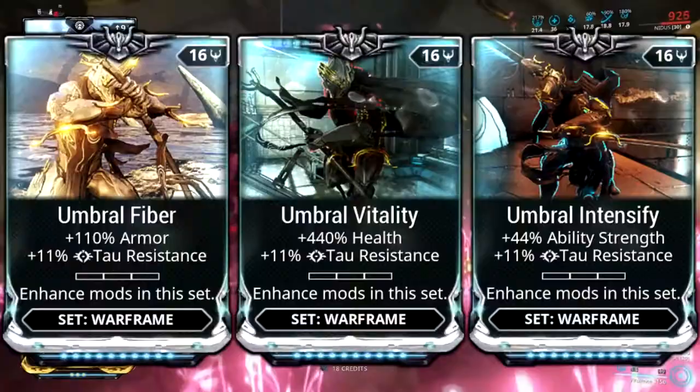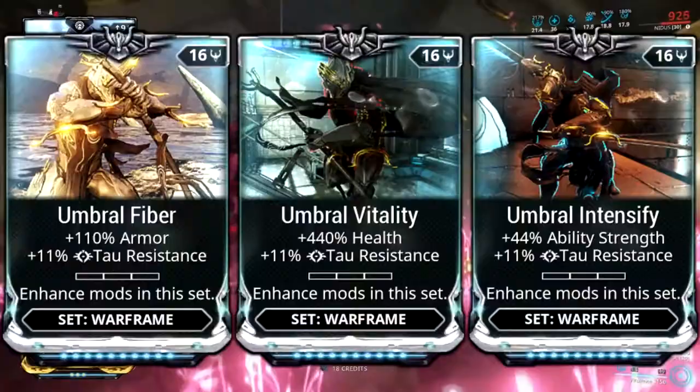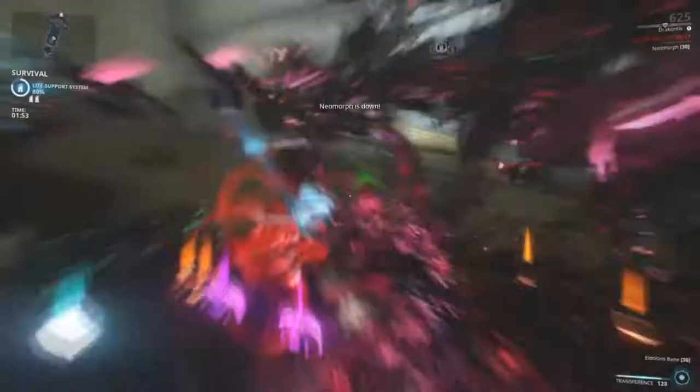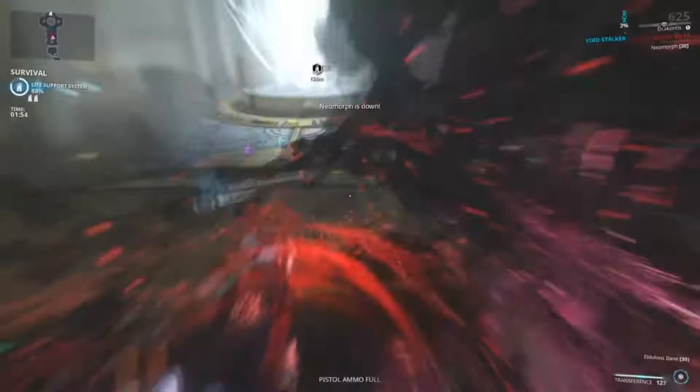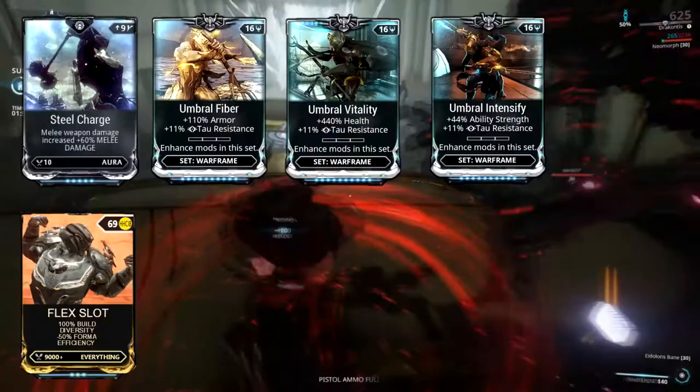Umbral mods next. I'm going to be using all of them, because all of them are beneficial for Nidus. Also, by just saying all of them, it'll save me a little time on this video because it's going to be hella long. I hope you stay till the end. Up next, Adaptation, because this boy needs to be as tanky as he can be. Steel Path enemies take no quarter — or nickels, or dimes, or pesos, or your regional equivalent coin currency.